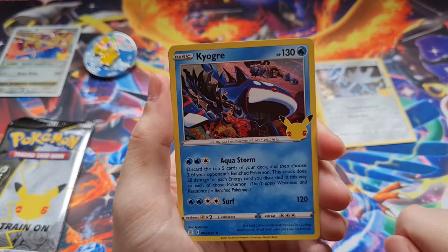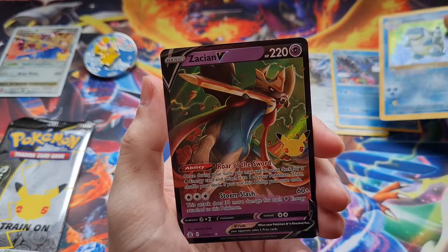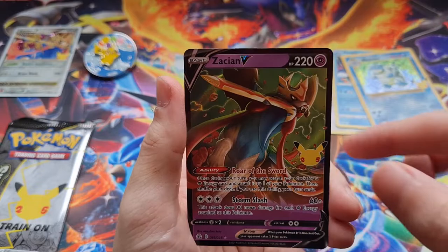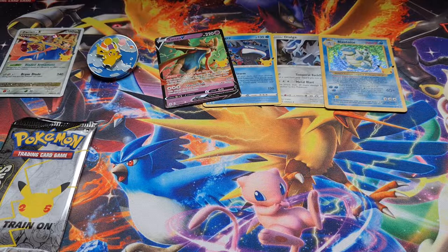We got another Dialga, which we got in the first set. Oh, that Koga with the admins looks so sweet. I hope there's a Groudon one as well — that'd be so cool. And you got Blastoise! Oh, that feels so good. And then we get — oh, Zacian V! Look at his teeth, that looks nasty. I love that, that is so sweet. First pack — off to an absolute banger!